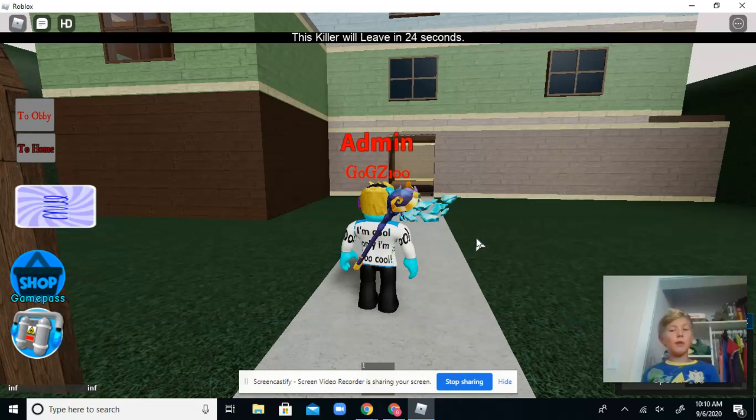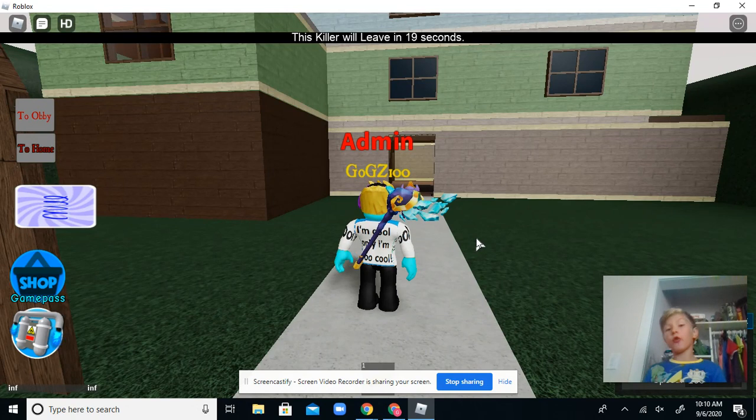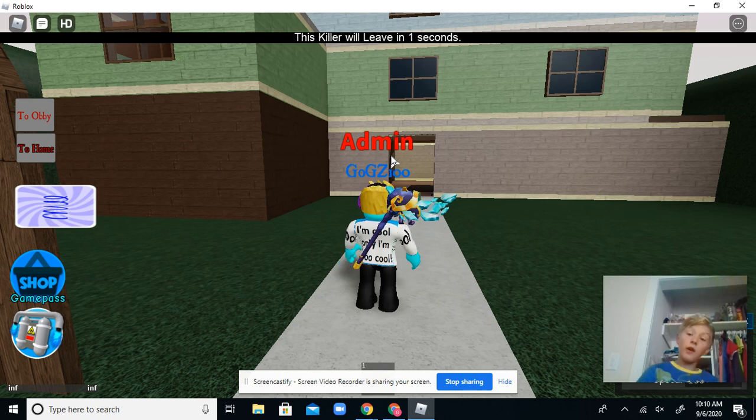Welcome to a secret room video. Before we get into this, I'll have the link to the game in the description. You'll need to spend a thousand Robux for the mod admin gamepass. This gamepass gives you admin commands, and that's how I named myself 'admin' — that's a custom command.